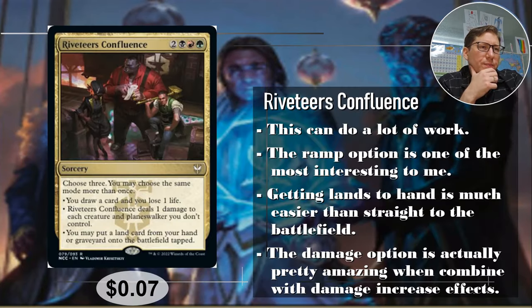Number five: Riveteer's Confluence. This costs two, black, red, green. Choose three — you may choose more than once. You draw a card and lose one life, so up to draw three cards, lose three life at most. Not bad. It deals one damage to each creature and planeswalker you don't control. You can do that three times, so with any kind of damage booster that's going to be like six or more. That's getting to like one-sided board wipe territory, and for five mana, that ain't bad.